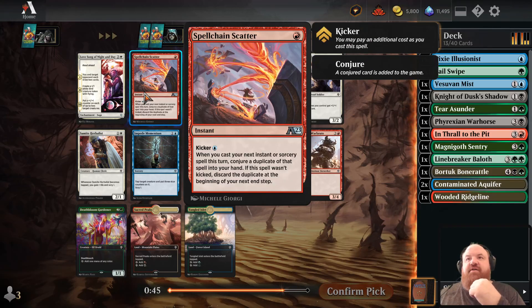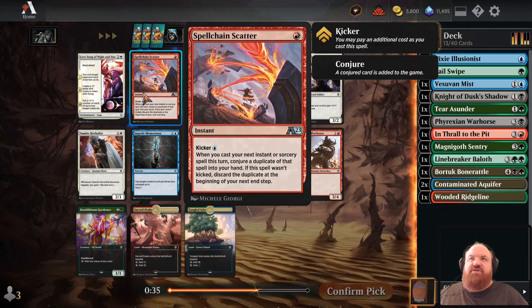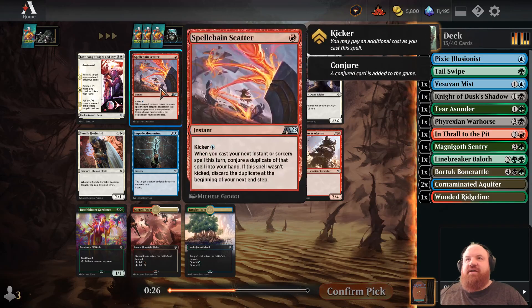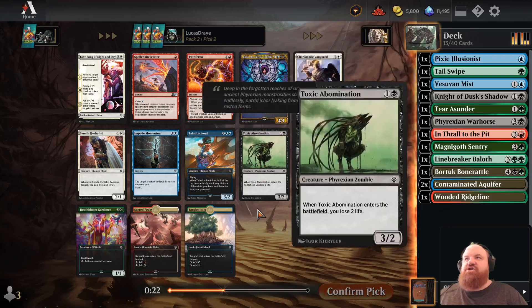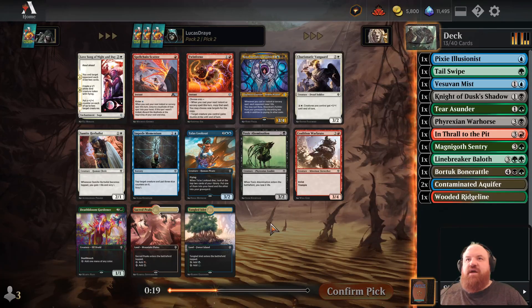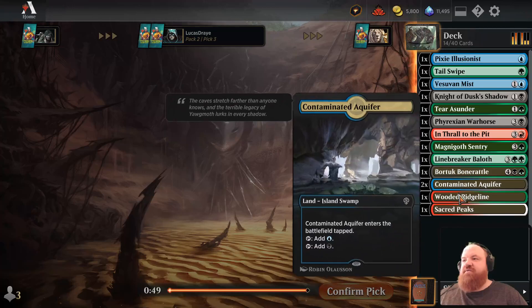Spell Chain Scatter is a good card — you don't necessarily have to kick it to get the effect, but if you kick it, you have to keep the card, otherwise you discard it on your next upkeep. You can do it at instant speed, which makes it quite good. Inferno's pretty medium. Rona's okay. Lookout is pretty strong. But I think we're going to go with Sacred Peaks here and just keep our Domain afloat — we need to make sure we're getting those basics.